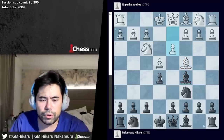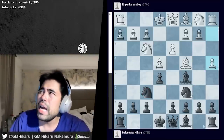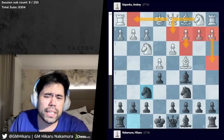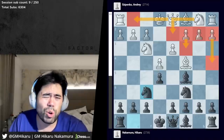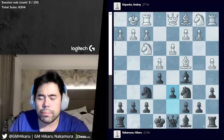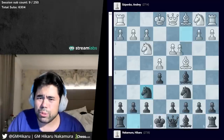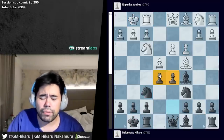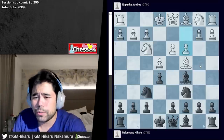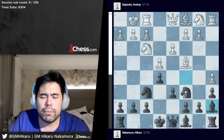I play bishop c5, Andre goes d3, I play knight f6, then a4 — the first sort of surprise for me. I wasn't sure if he'd play c3, castles, knight d2, a4, or some other move, but in the Giuoco Piano there's a lot of flexibility and different move orders, so it wasn't all that surprising. He played a4, I played a6, he castles, and I played d6 — a very standard setup. A lot of people will notice that in many recent events I've played different systems with d5 or a5 preventing the b4 pawn push.